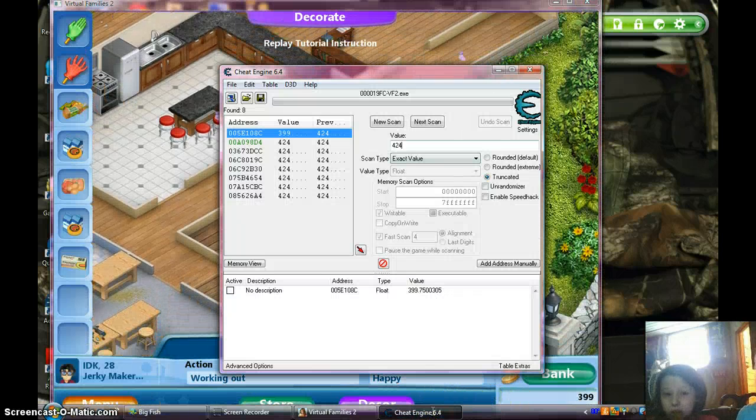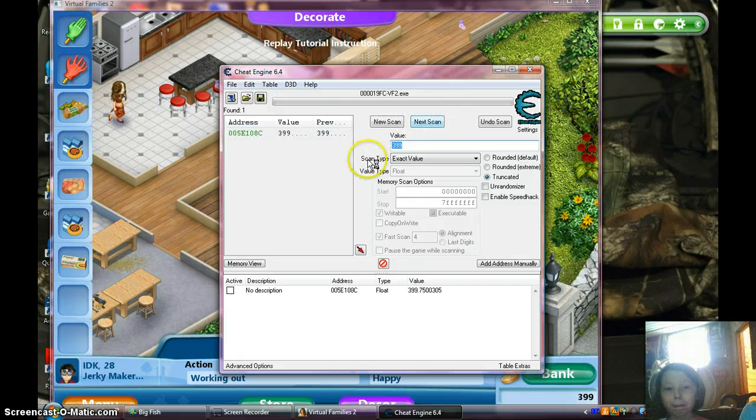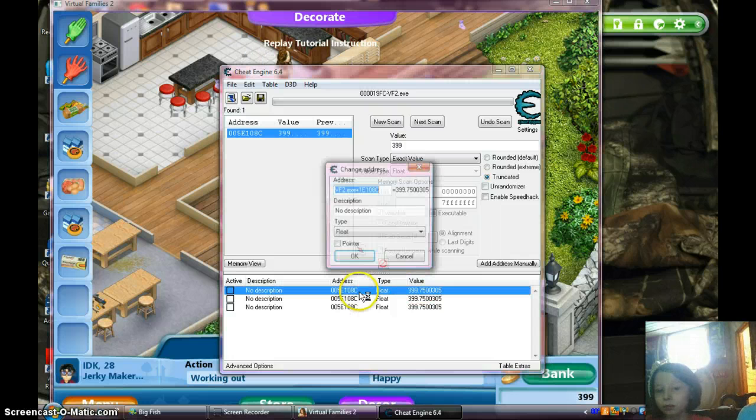Go back to the Cheat Engine. Go back up here and type in how much money you have now — $399. Go to the next scan, and then double click on that. And that should bring it up right here. Just that first one, double click on it.